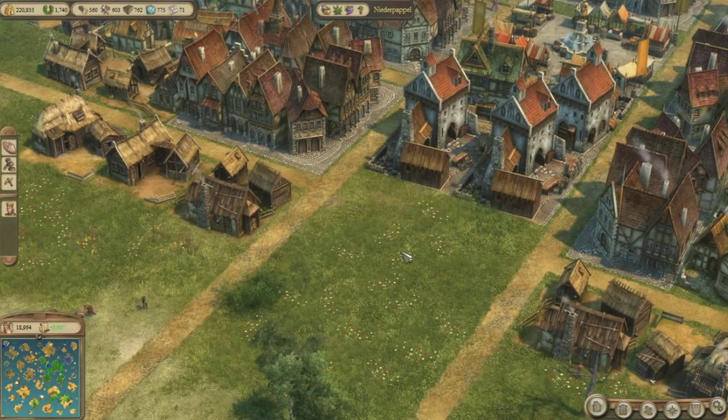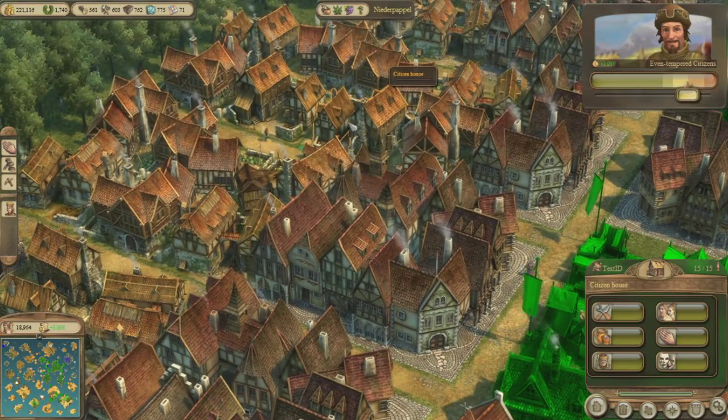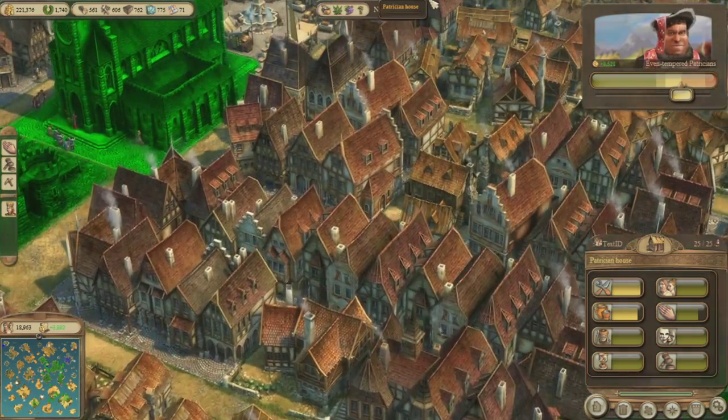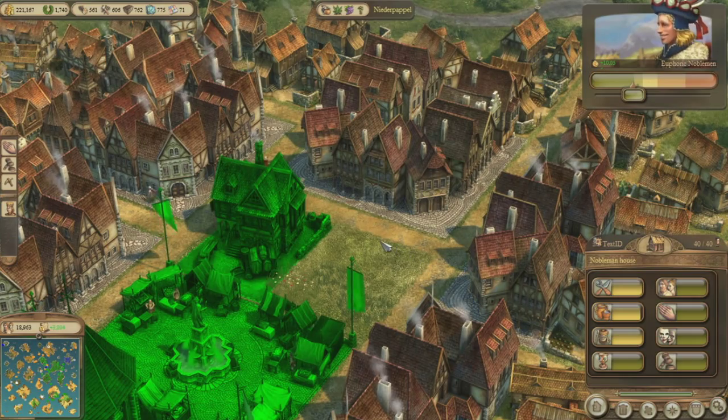In Anno 1404 we have introduced a system we called ascension rights, because in Anno 1701 we had a problem that a lot of islands had houses that were all on the topmost civilization level, which was looking very artificial. In Anno 1404 we wanted to have a city look that looks very naturalistic. That means in the middle of the city you would have the noblemen's houses, and on the outskirts you would have the houses of the peasants. That makes the city look believable like a medieval town, and that's the purpose of the ascension rights.